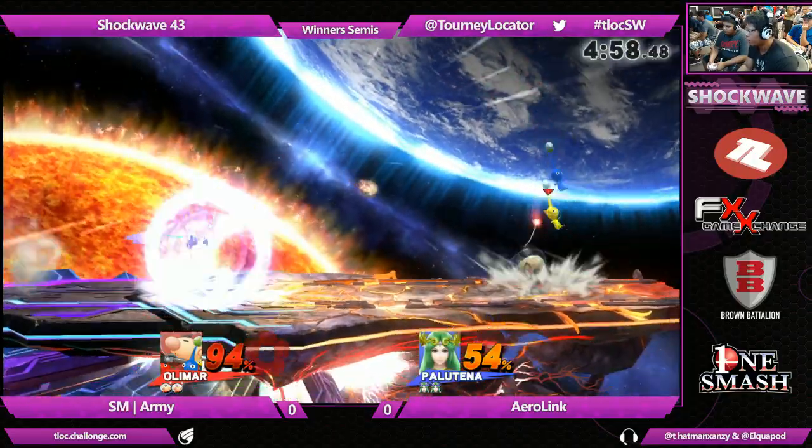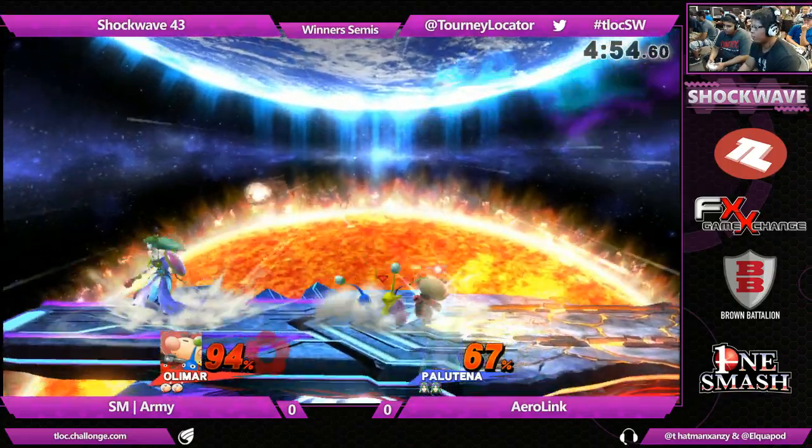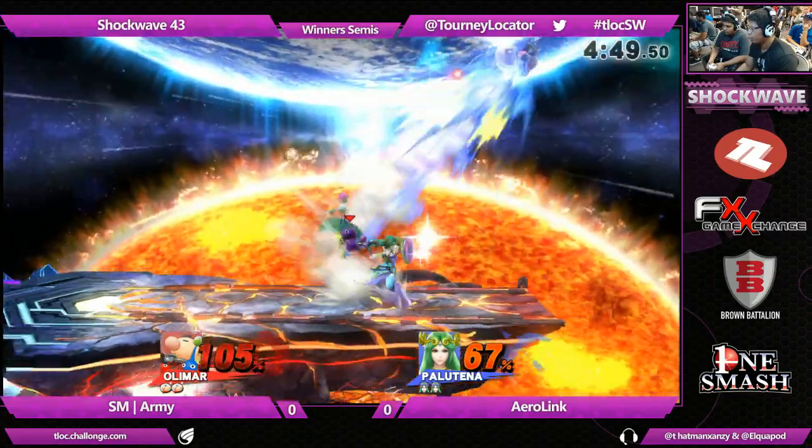Yes, he's got a 40% lead. Yes, he has to work much harder than Aerolink does to get into it, but he's still getting in. Olimar having incredibly long grab ramps, and his Pikmin just run out and bring him right to him.